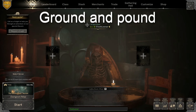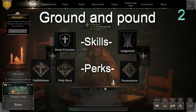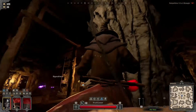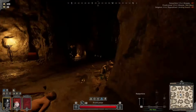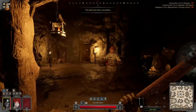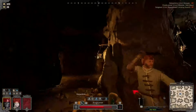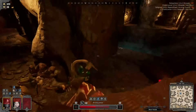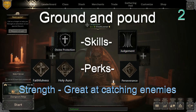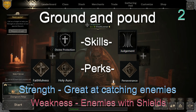The Ground and Pound — difficulty two. Skills: Divine Protection and Judgment. Perks: Holy Aura, Perseverance, and Faithfulness. Once this cleric starts delivering the pain, all your enemy can do is pray their teammates save them. When this archetype lands their Judgment on one unfortunate soul then activates Divine Protection, they just get to feed them shots until all that's left is a pile of pulp. The slow effect on Judgment stops them from escaping and Divine Protection ensures you win the damage exchange. Strength: great at catching enemies. Greatest weakness: large shields make it difficult for a mace to work around.